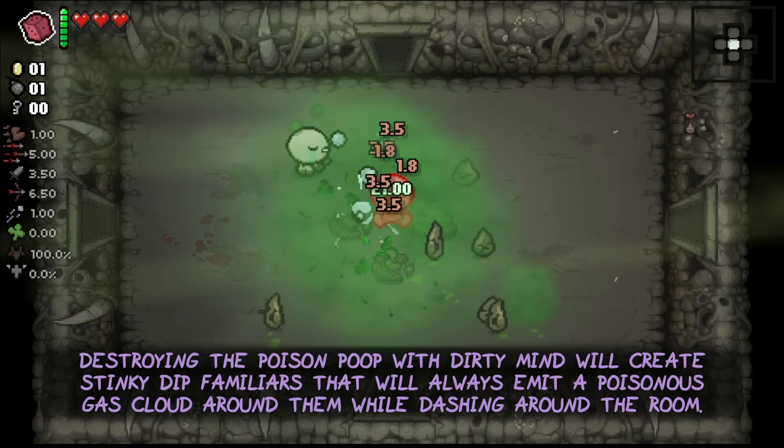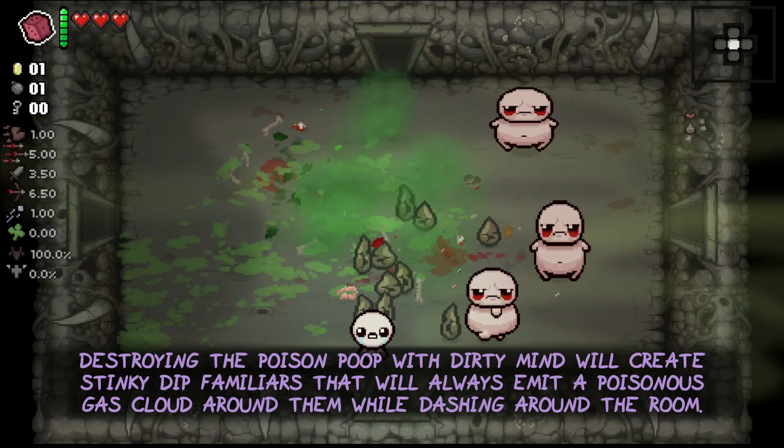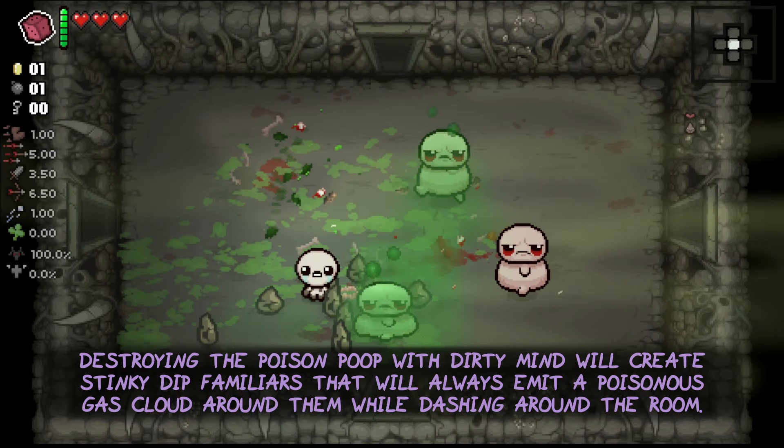Destroying the Poison Poop with the Dirty Mind will create stinky dip familiars that will always emit a poisonous gas cloud around them while dashing around the room.